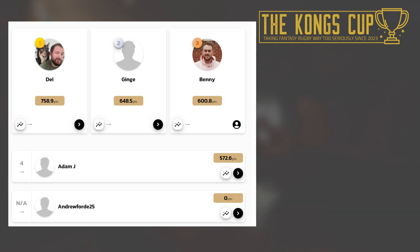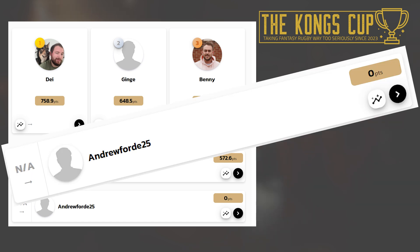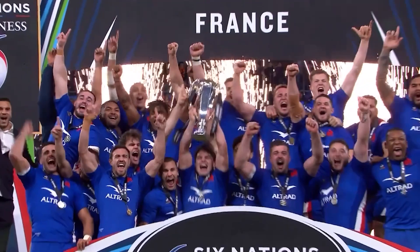A wonderful display by van der Merwe against England worked well for Daniel's selection as he takes the top spot after round one. Henry takes up second place while I finish the podium spots in third. Looking at Daniel's side, he certainly made use of his draft picks with Marcus Smith, van der Flier and Sheehan all collecting valuable points. After a bit of WhatsApp investigation, it turns out Andrew accidentally submitted his team but put it in the wrong group. There were a couple of calls for him to be disqualified, but we agreed to take a screenshot of his score and add it in afterwards. Daniel takes the top spot, but it's still early days with four rounds left of the Guinness Six Nations. And that's it for this video.